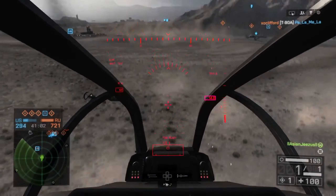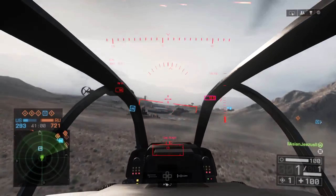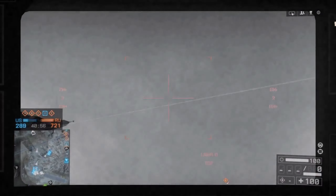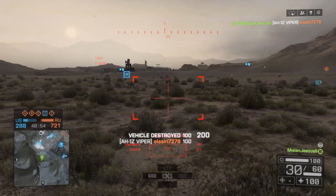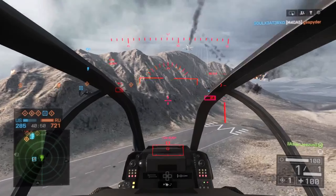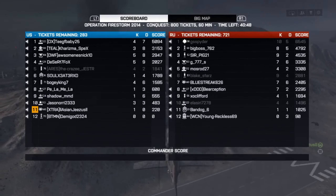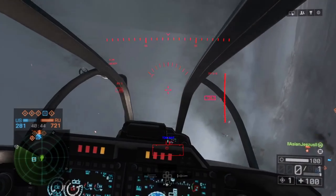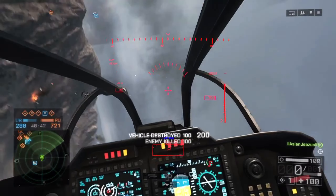Number four today we've got a Battlefield 4 clip sent in from Jesus, going to be playing on Firestorm in the Attack Helicopter, starting out with a very nice TV missile. This guy has sent in quite a few clips over the past few weeks and he's starting to get to grips with these really nice doubles. The second shot is going to be on a jet with the tow missile, pulling off a barrel roll tow. Really, really nice work.